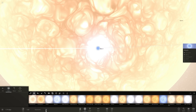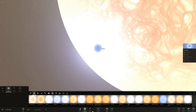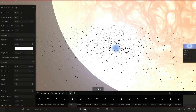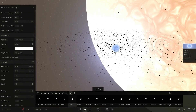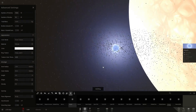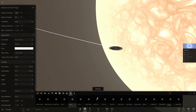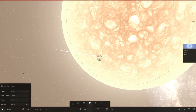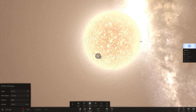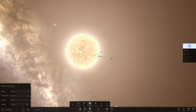As the white dwarf absorbs this mass, it accumulates it on the surface — which we're going to try to create right here by adding a few rings somewhere around here. And eventually all of this mass will sort of reach a critical mass when it just explodes and creates what's known as a nova, which I'm going to try to generate right here using the pulses. So it creates a nova that basically brightens the star for a time being.